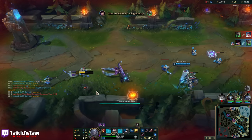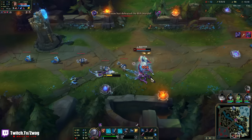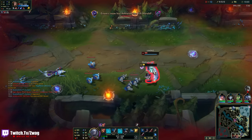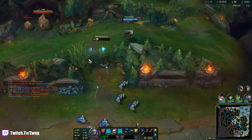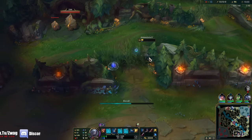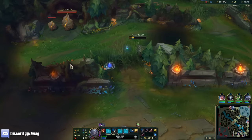I will now take control of this bush. How is this working? If I kill Twitch here, this game is definitely over.